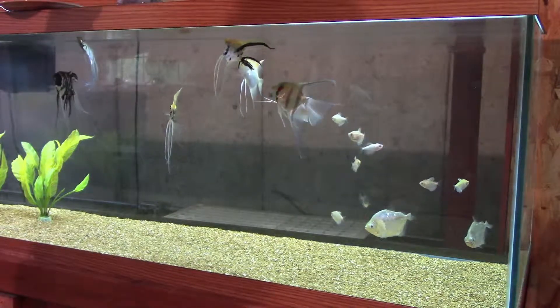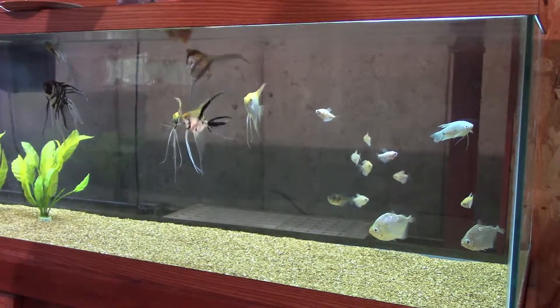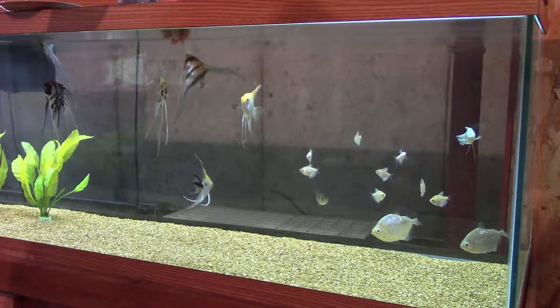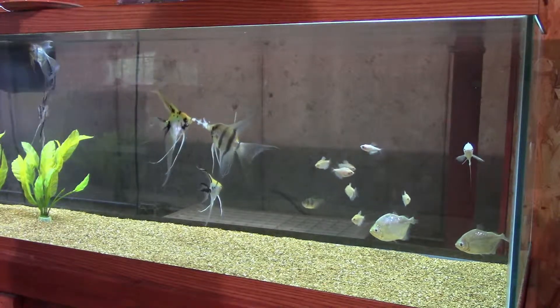Angelfish take these most of the time right out of my hands. They're being a little scared today, but there we go - right out of the hands! Holy cow, he took a big one and they're even fighting over it. Whoops, scared him a little there, but the white skirt tetras will also go for this shrimp very happily, as well as the gourami.